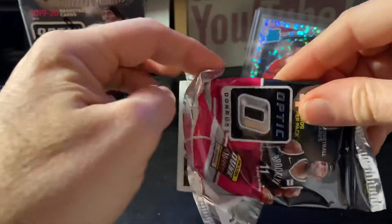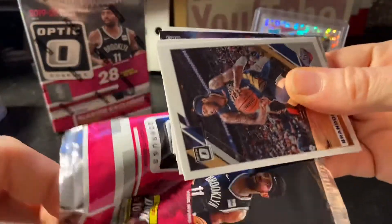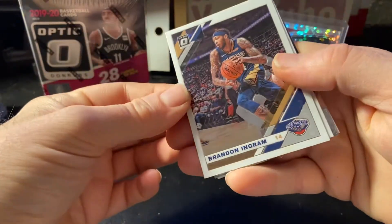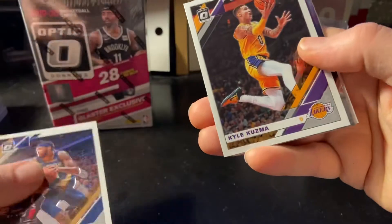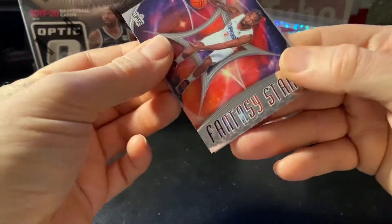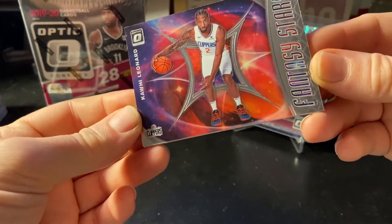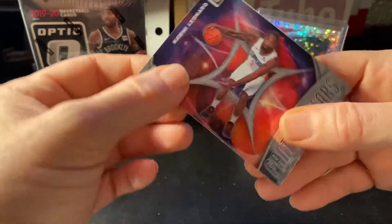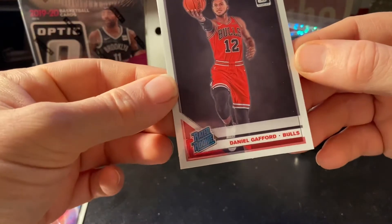Okay, we've got the rated rookie on the back so we don't look at that yet. Three packs, four cards a pack, and then we've got the three-card pack of the blue velocities. So there we go — with Brandon Ingram, he's having a standout year, Kyle Kuzma, Kawhi Leonard fantasy stars — cool looking card — and then our rated rookie is Daniel Gafford.